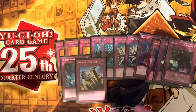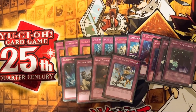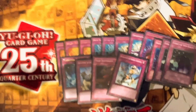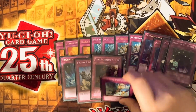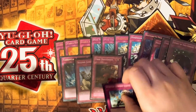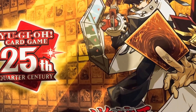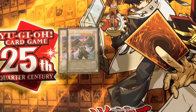We've also got Trap Dust Shoot and one copy of Return from the Different Dimension. This card is literally insane — if you have monsters banished off DAD plays you can just flip it, bring them all back for a big swing in a big game.